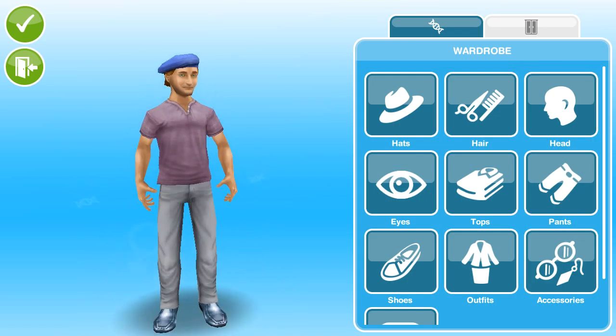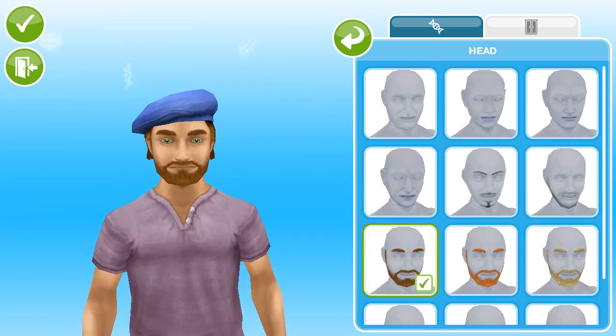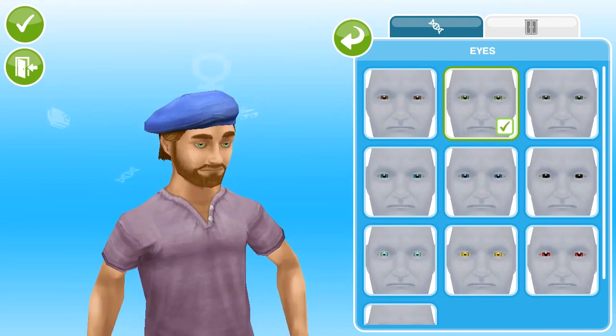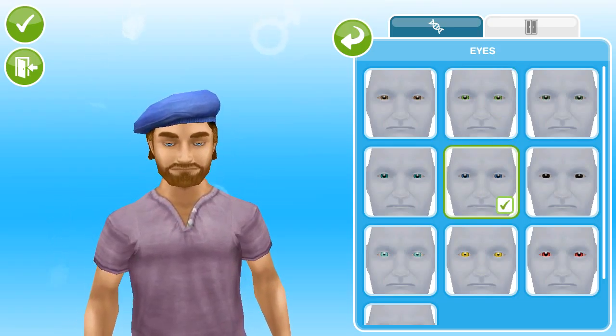We're going to change his shirt and see if we can get a hat for him. It looks like he could be from France, so we're going to give him a hat — a purple hat — and clothes to match. Let's go back and go to the head. That looks perfect. We're going to change his eye color to blue. Oh, that looks perfect — it actually goes with the hat even though it's kind of purple.